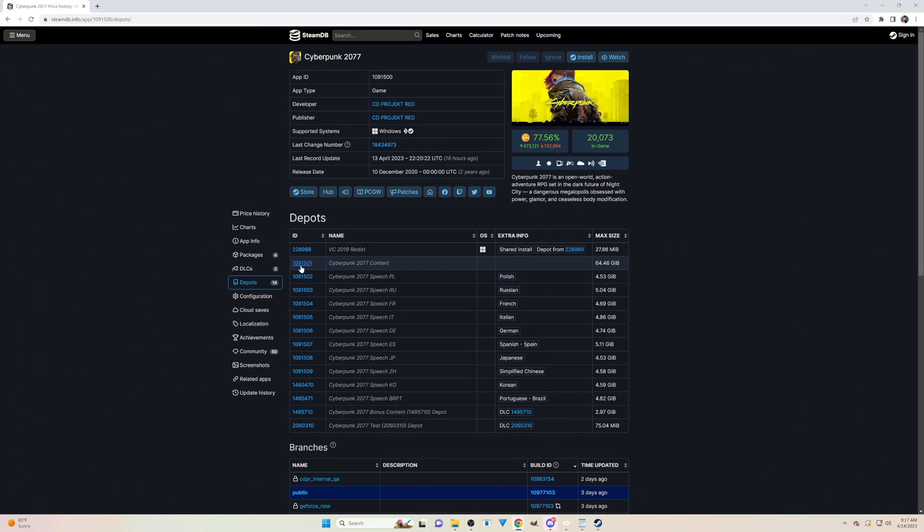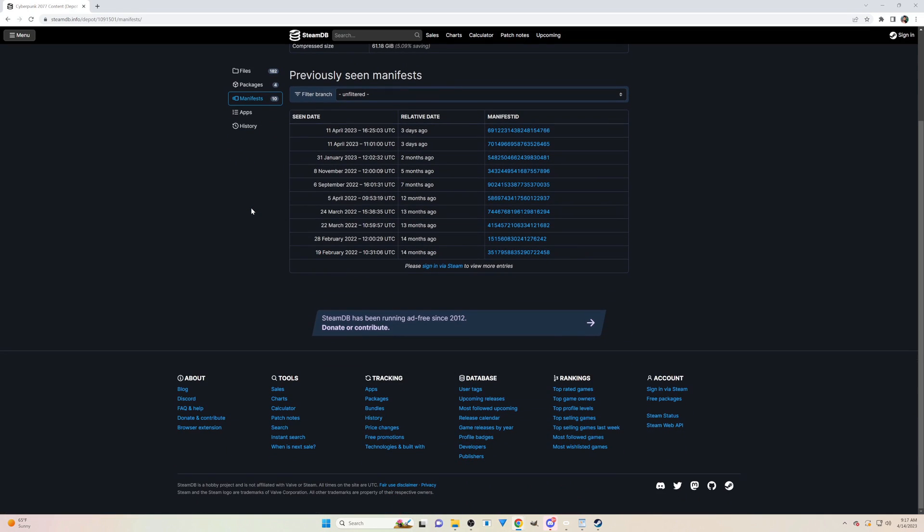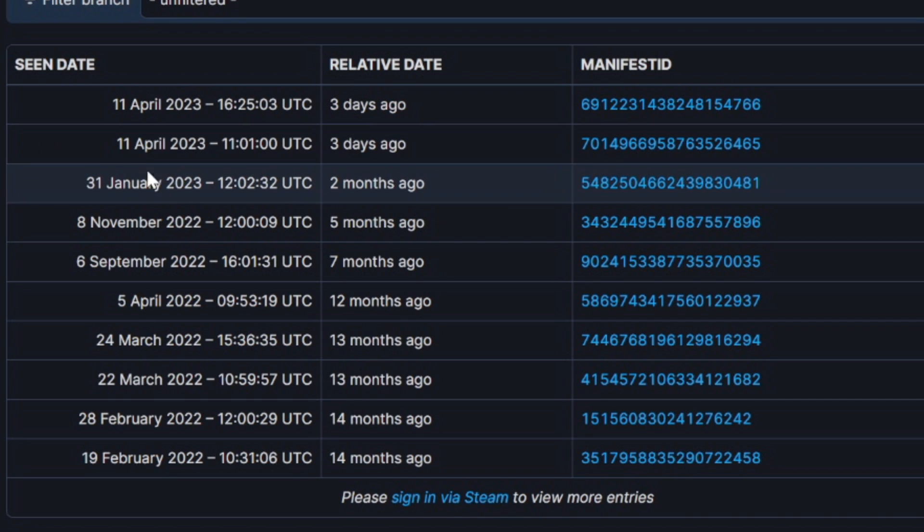Now click Manifest on the side and it will take you to the manifest page. Look for and copy the manifest ID of the game from before the last April 11th update, which is the January update right here.